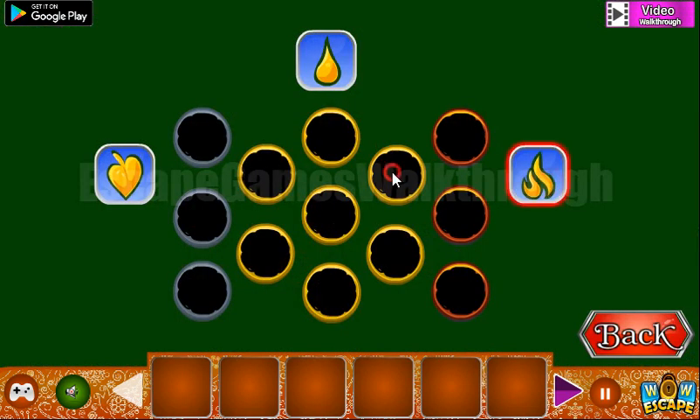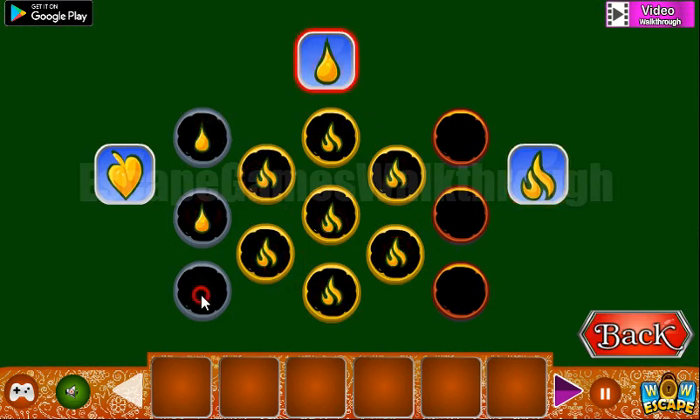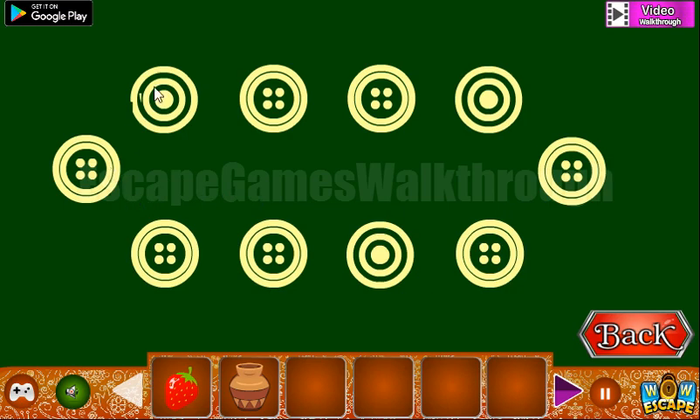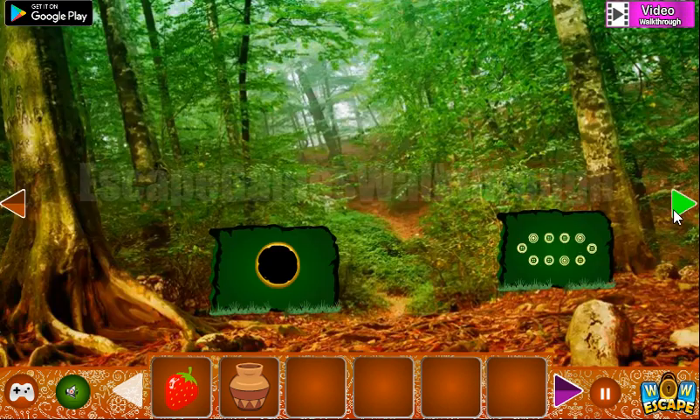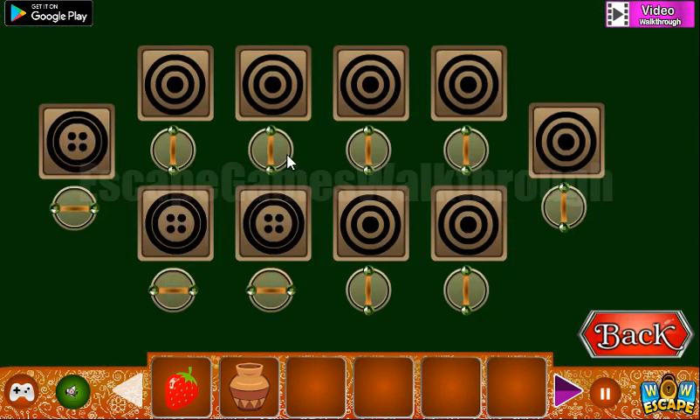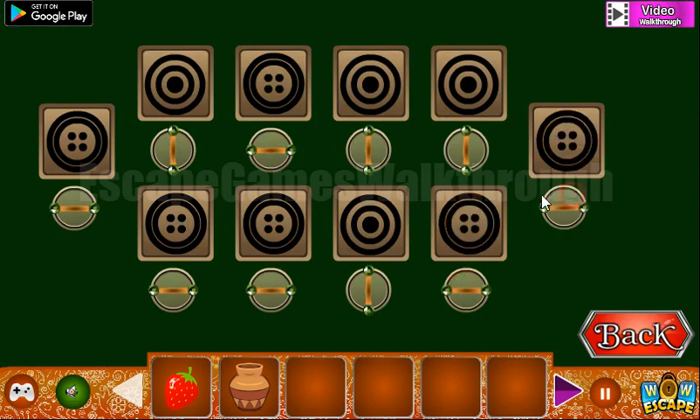So the flame is red, drop is gray, and leaf is red. We've got the strawberry. Taking this pot and looking at this hint — there's a four-dots and one-dot pattern. This pattern is to be used on the switches, so we need to turn the switches to get the correct pattern.